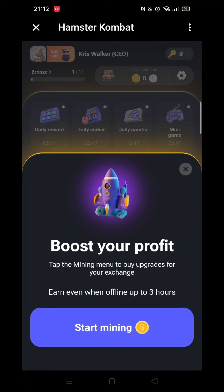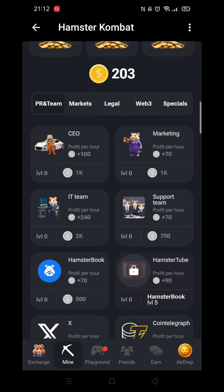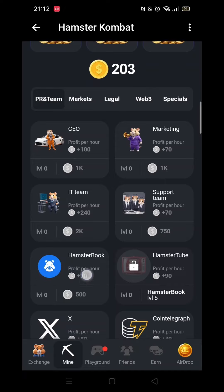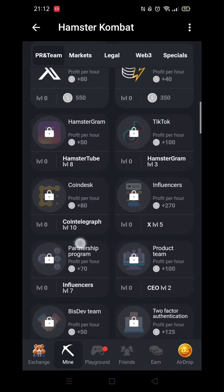Inside here you will see many cards you can buy to boost profit. Each card will cost you a certain amount of coins and each card has a profit per hour amount associated with it. The higher the profit per hour number, the number of coins required to buy that card increases.